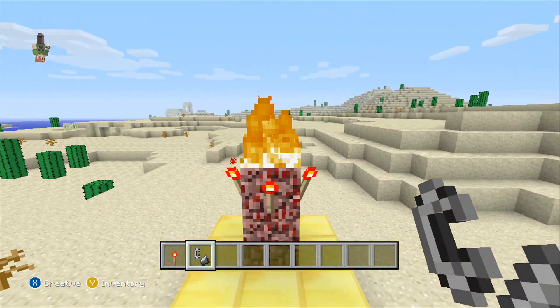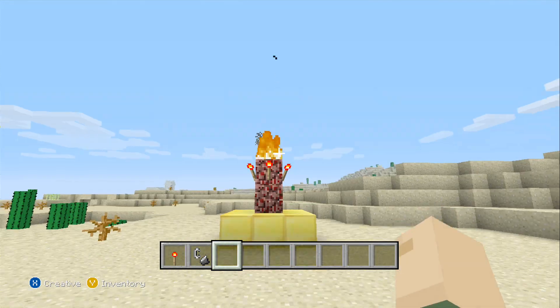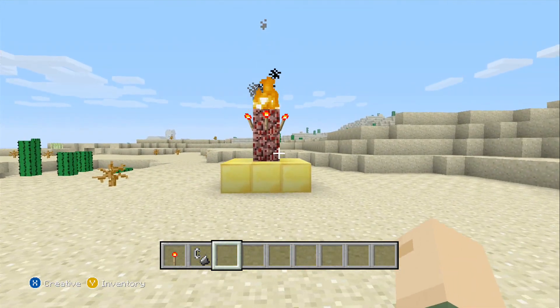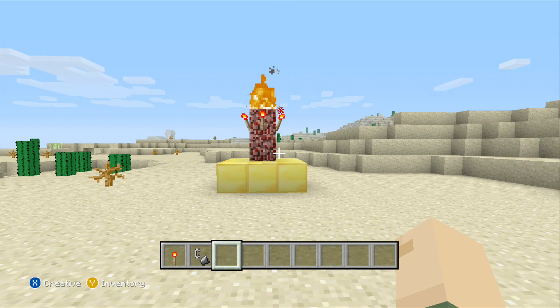There we go. We have built our Herobrine spawner. Now then, when we do this, he should appear within... he appears 20 seconds after you've made it. So let's just wait about 10 more seconds and he should appear. Alright, here he comes. He's about to appear. Ready, guys?